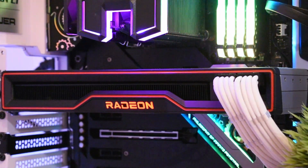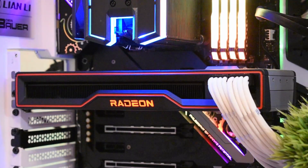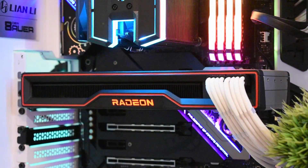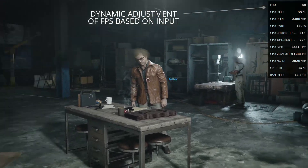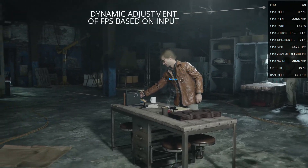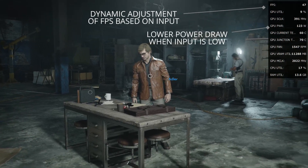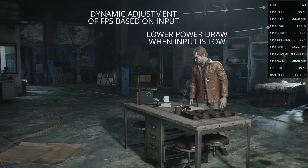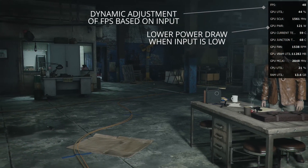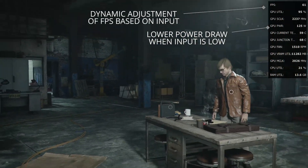There are also a few features in the Radeon software suite that I personally genuinely miss when using an Nvidia card. The main one for me is Radeon Chill. For those who don't know what Chill is, in a nutshell it monitors the inputs from the player and adjusts the target frame rate accordingly. It's a feature I'll have to delve into in more detail in another video, but safe to say I use Radeon Chill far more than I've ever used DLSS or ray tracing capabilities. It is just the perfect complement to a FreeSync monitor, and it's something I genuinely miss when I jump over to using an Nvidia card.